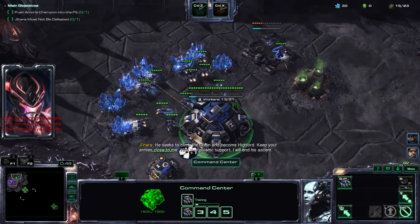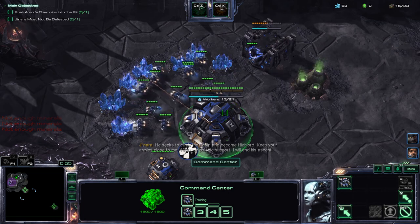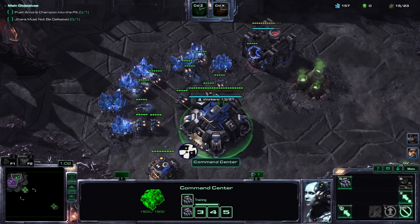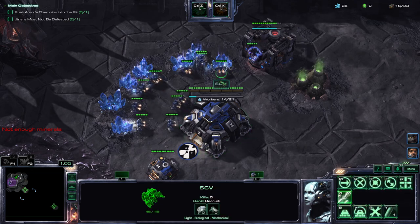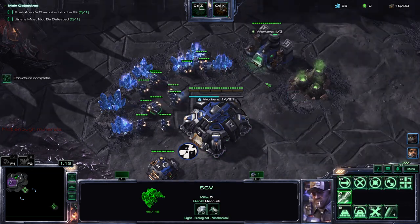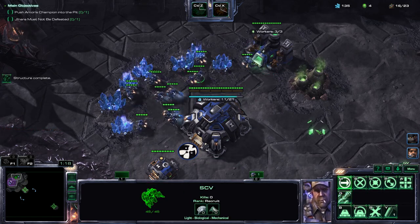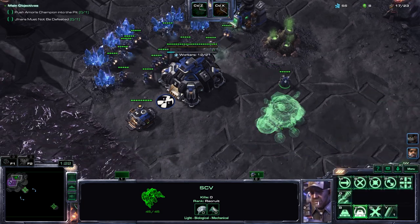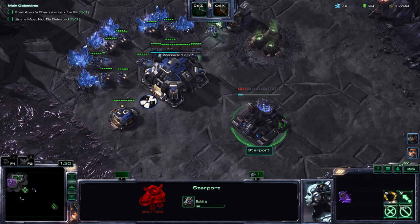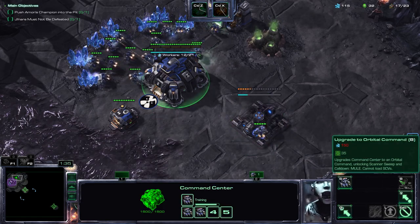However, it's usually never the minerals that is the problem. Usually your problem is going to come from lack of gas, because despite the fact that most of the units cost less gas, it means you're going to be starved for it. So with 150 resources on its way, we can immediately build a starport. The starport, the armory, and the orbital command now lack any sort of tech requirement.